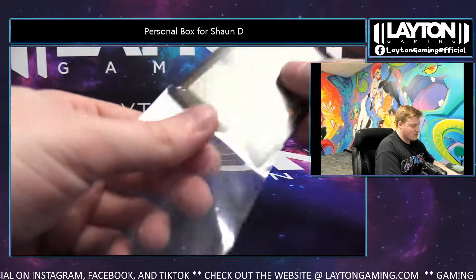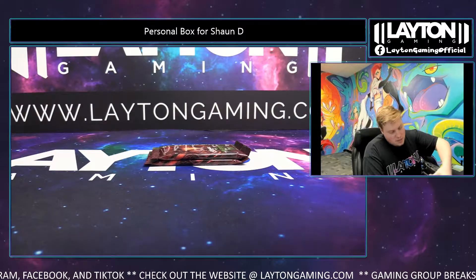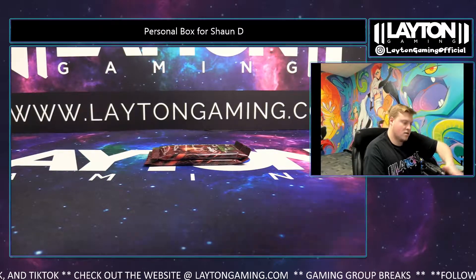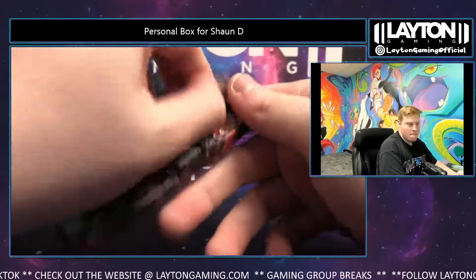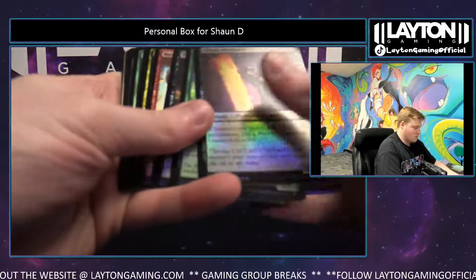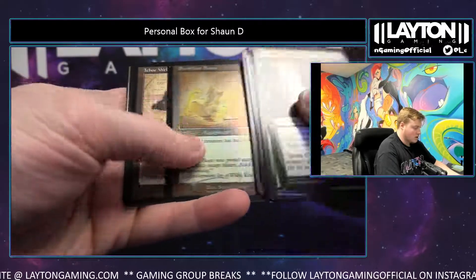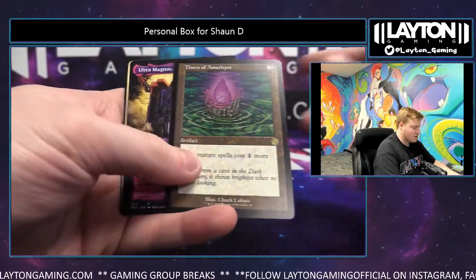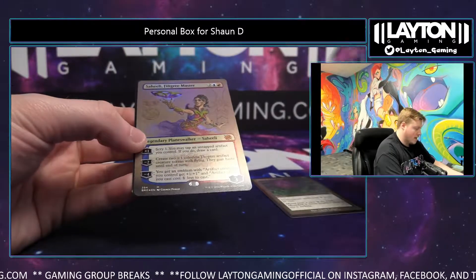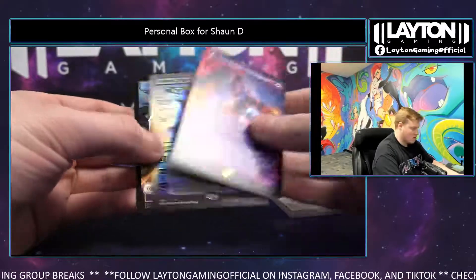Anyone got any special plans? Tomorrow at work we're going to have a Thanksgiving meal catered — thank you to Rich and his kindness. That's pretty exciting, tomorrow at our shop for all the employees. Free Thanksgiving meal. Fade from History, Swiftfoot Boots, Thorn of Amethyst, Ultra Magnus on the Shattered — nice, Sean — and a Saheeli foil borderless, very nice. Awesome Saheeli.